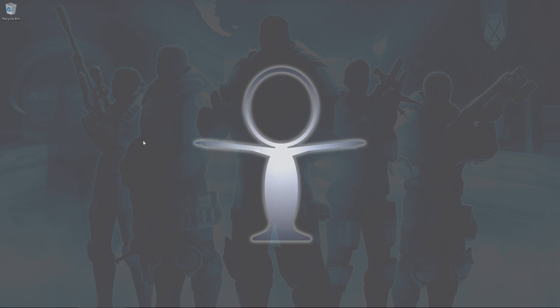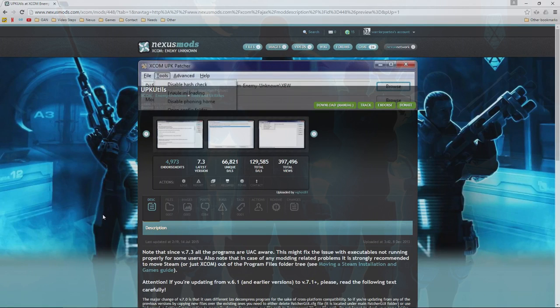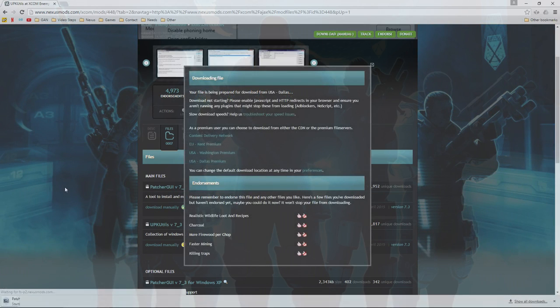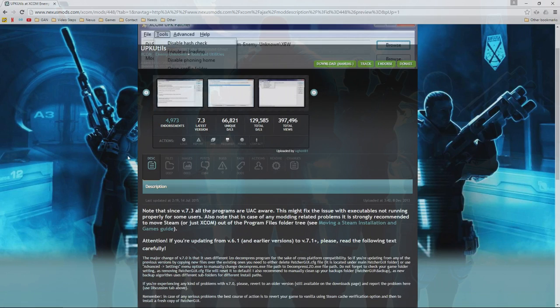Now you may be wondering how to install a mod. XCOM modding can be as simple as editing an INI file or having a program do it for you — almost everything moddable outside of graphics changes is done through INI file edits. I highly recommend downloading the UPK Utilities from Nexus, specifically the Patcher GUI 7.3. Go ahead and click Download Manually.